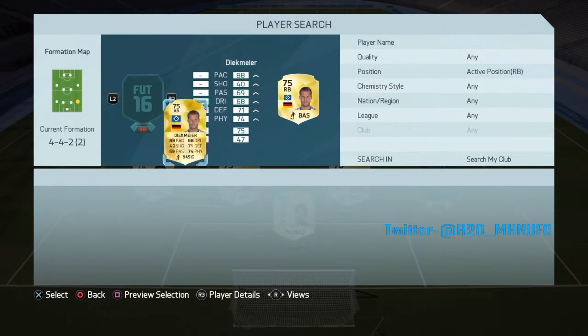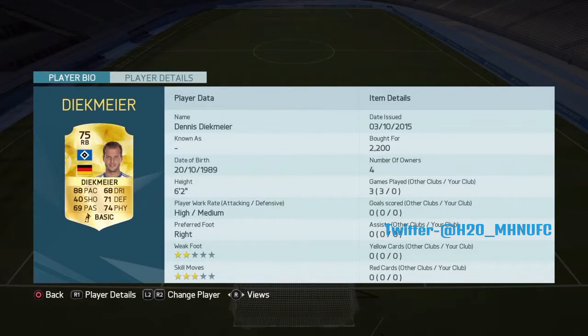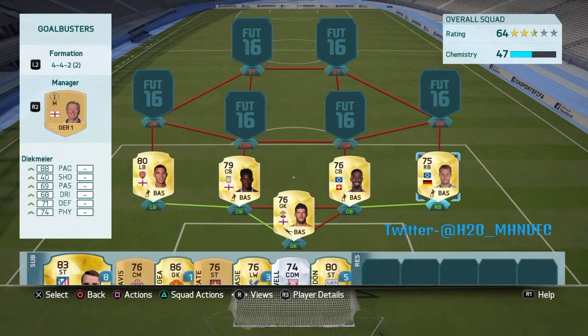Moving to the right back, we go for Dirk May I think. 88 pace — like, what the hell? A right back with 88 pace, and 6 foot 2 as well. Only 2k, he's mad. His physical and defence are good as well. 3-star skill — I think he's more of a winger, so if you want to play a 5 at the back, maybe use him changing fewer positions. I'd put him as a right wing back.